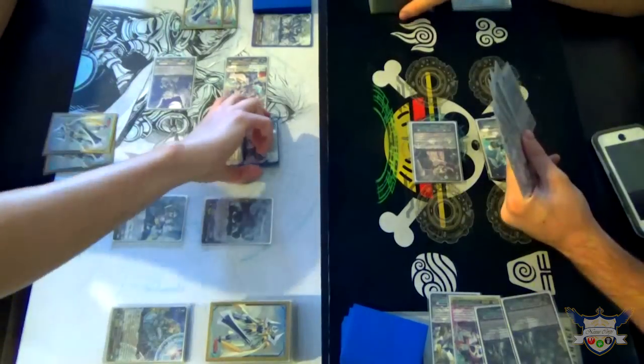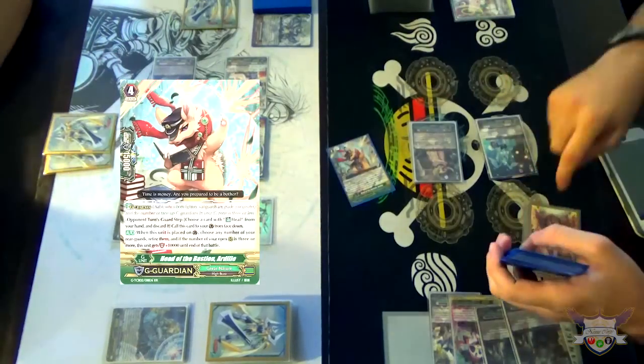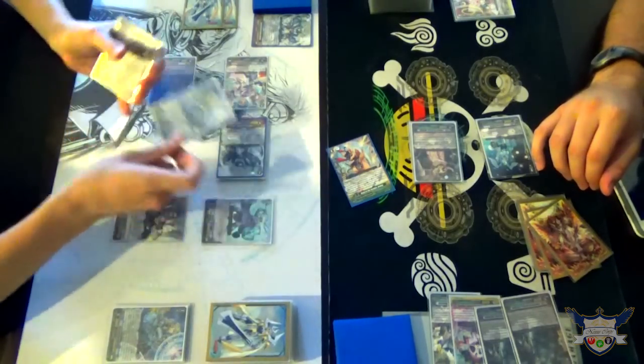Damage. Twenty-nine to Vanguard. Discard a heal. Three more open rearguard circles. So this is thirty-six and that is two to pass. First check. Nothing. Second check.